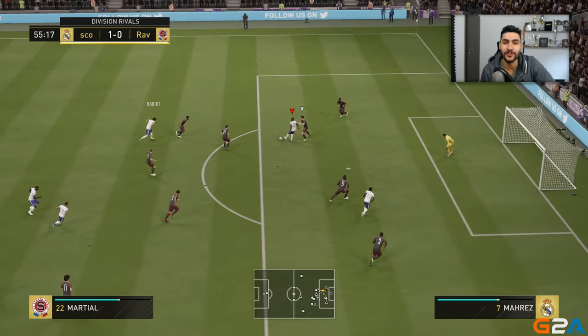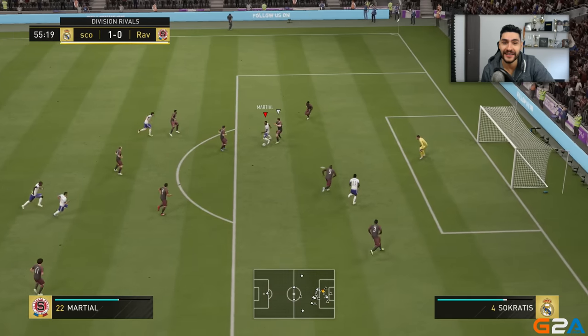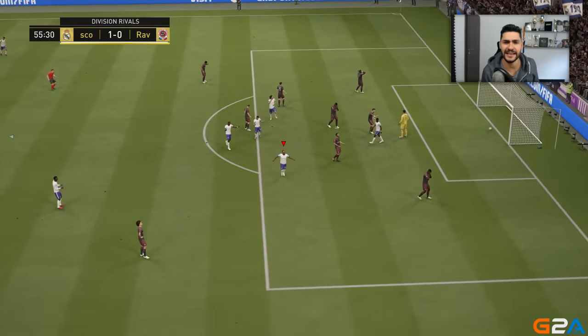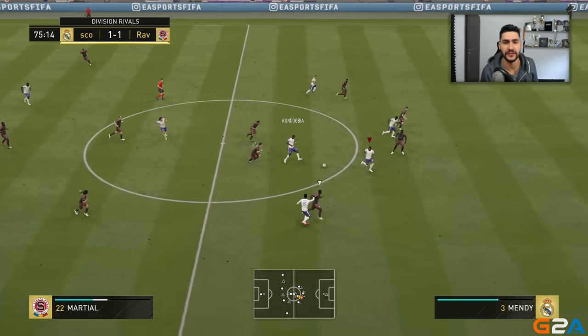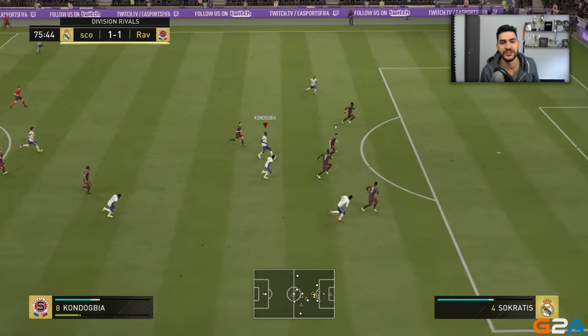Another very important thing when finessing inside the penalty box is the setup. When you control the ball and put it on your player's dominant foot — as you can see here, I receive the ball as Martial facing away from the goal — I just move my left analog and look down to open up my angle and get into the perfect position to finesse the shot.